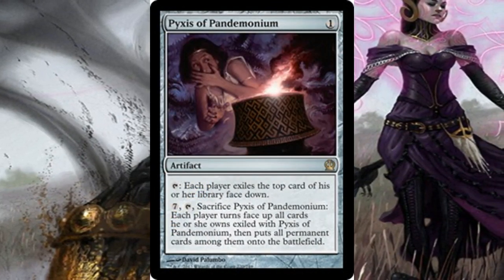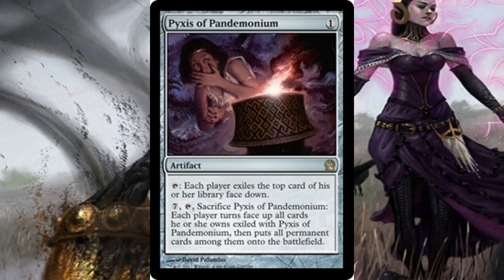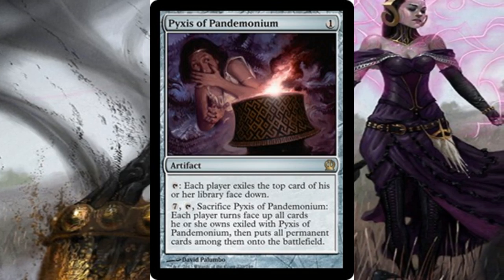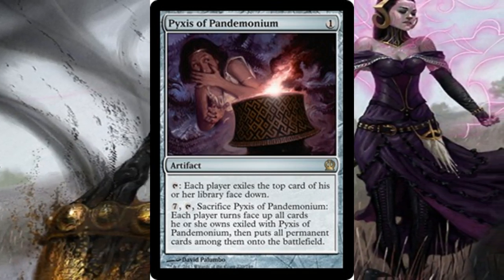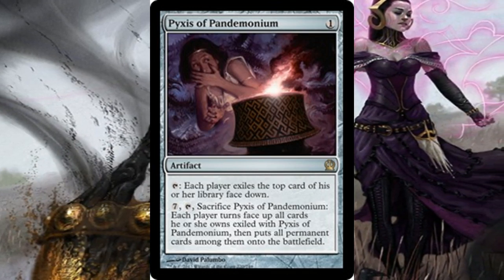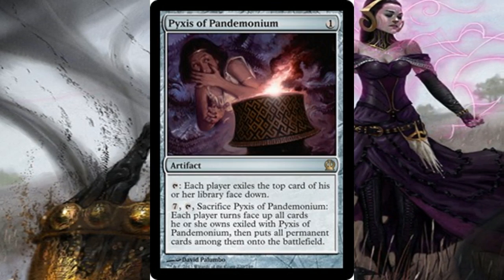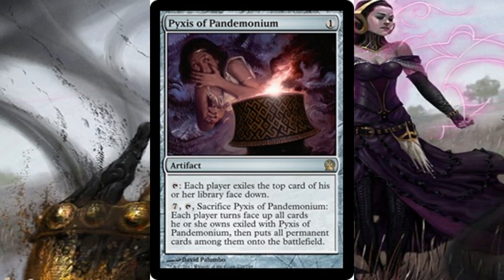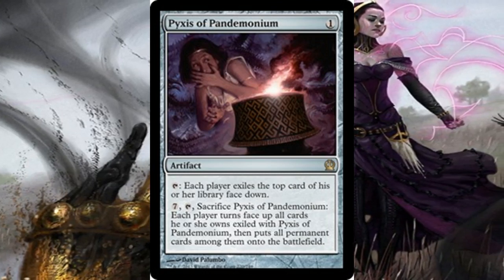Pyxis of Pandemonium is just an awesome one-mana artifact. It can tap — each player exiles the top card of their library face down. It has a second activated ability of seven mana: also tap, sacrifice Pyxis of Pandemonium, each player turns face up all cards they own exiled with it, then puts all permanent cards among them onto the battlefield. This card has potential to see a ton of play in chaos decks — I don't always see it there, which is kind of a surprise to me.